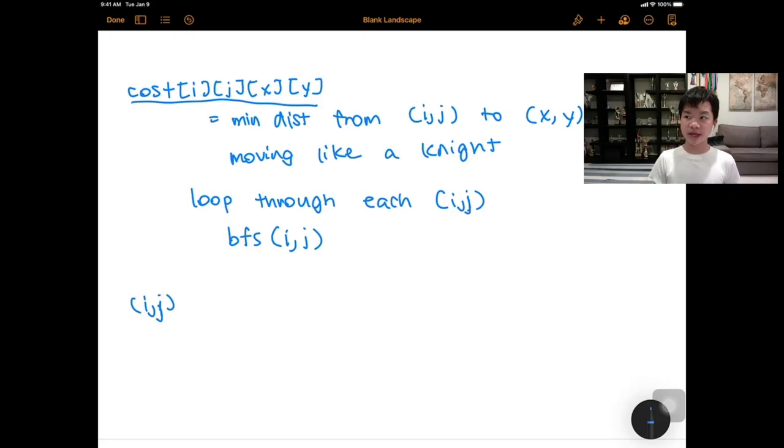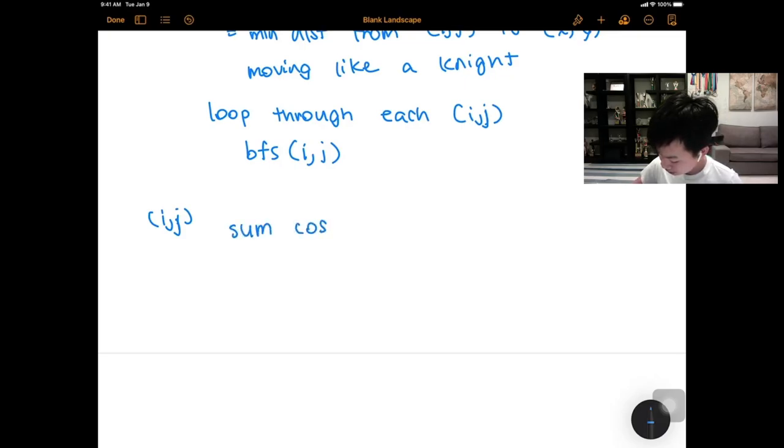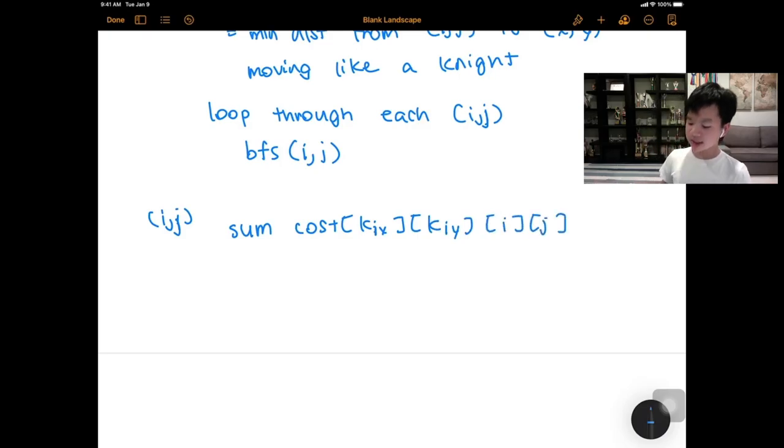Now back to trying all gathering positions — let's call this point (i,j). First, assume there's no king and we're just moving all the knights to (i,j). Then the cost would just be the sum of cost[knight_i][knight_j][i][j] for each knight — basically the cost for each knight to go to the gathering position. But we also have a king, and we may choose for one knight to gather with the king first, then go to the gathering position.